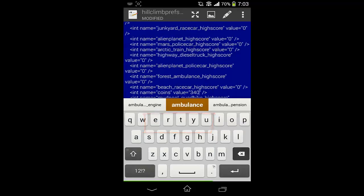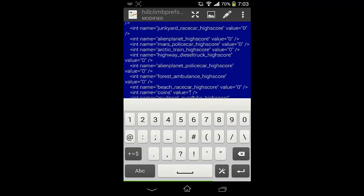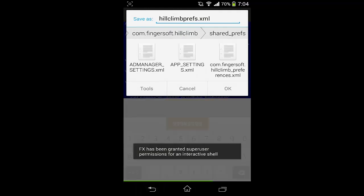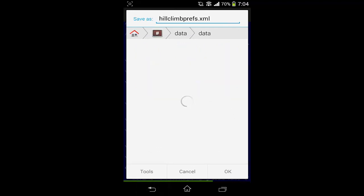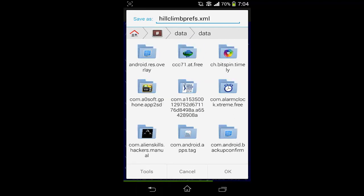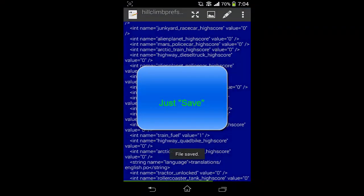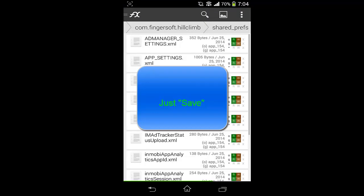We are going to change this value to 999999999 — that is 8 nines. Done. Now save the file — not save as, just save only. We have saved this file.